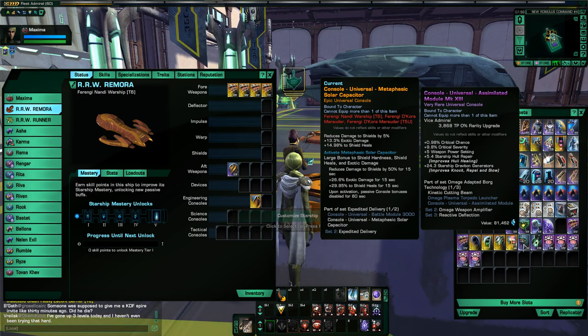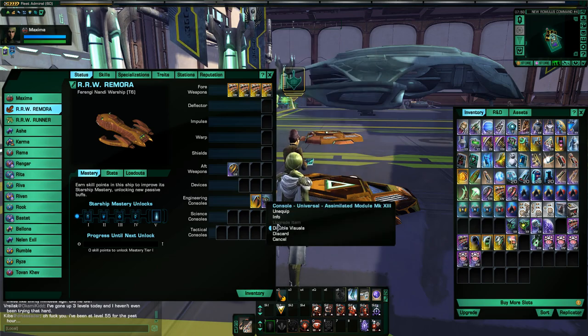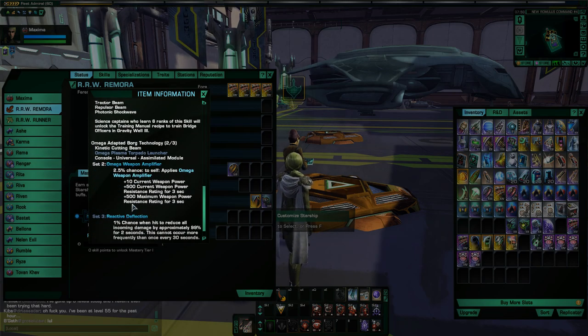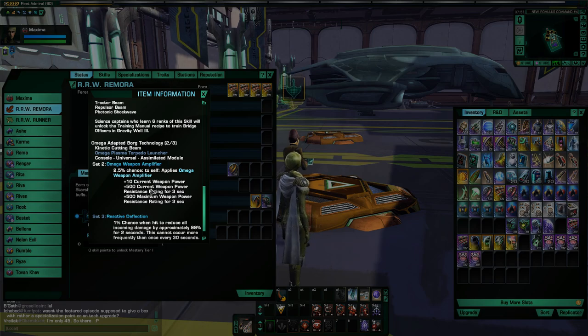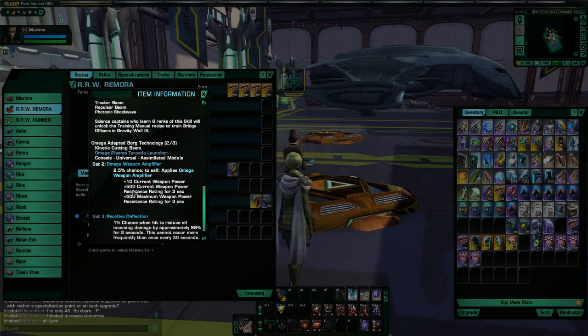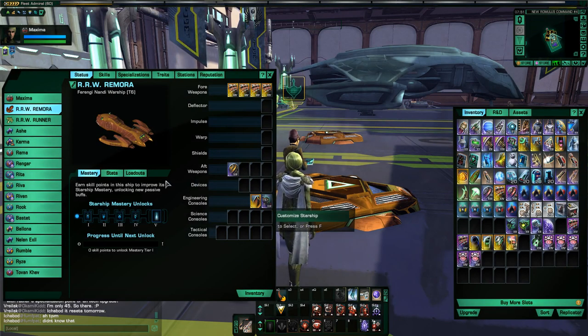It also pairs with a console called the Universal Assimilated Module. When it pairs with this console, it gives you a two-piece set bonus called the Omega Weapon Amplifier, which is a really awesome two-piece set bonus that almost everyone uses on their builds. It gives you a 2.5% chance to proc, but with an eight-beam build you're firing lots of cycling weapons, so there's a very good chance this will proc quite often. It gives you 10 current weapon power, and a massive bonus to weapon power resistance rating, which means your weapons drain a lot less power when firing — keeping your weapon power up and your damage maxed out.